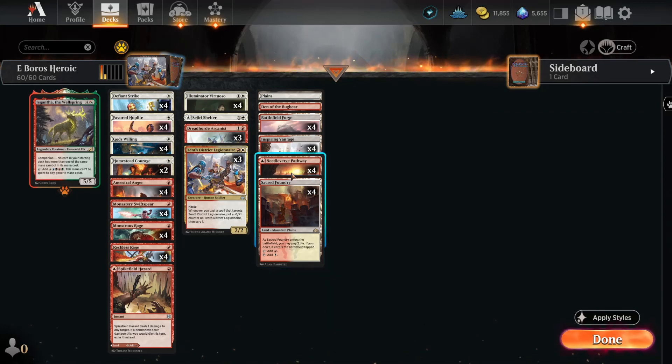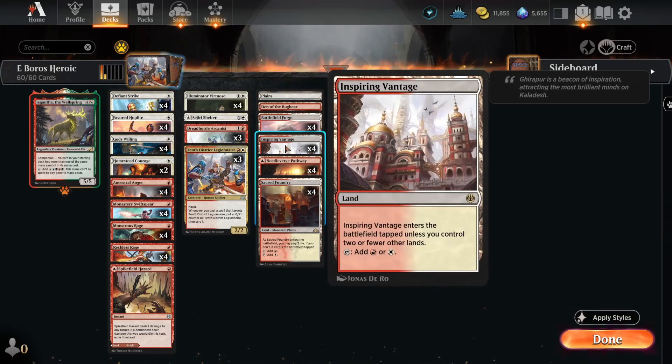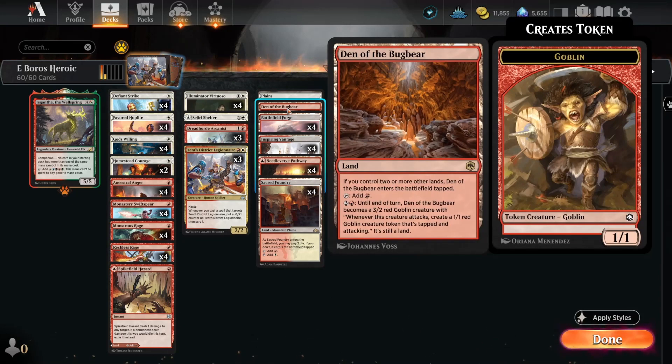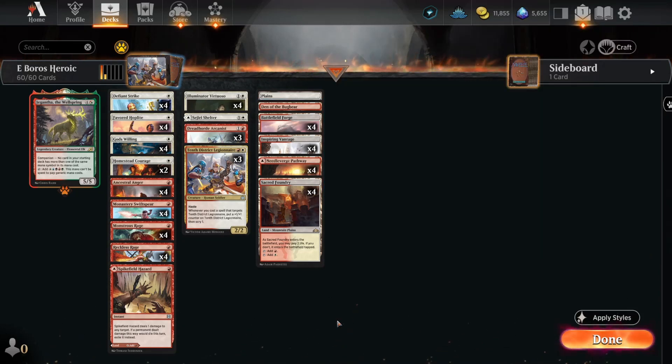Mana base: you can go as many Sacred Foundries, Needle Verge Pathways, Inspiring Vantages, and Battlefield Forges as you've got. Throw in a Den of the Bugbear, and Bob's your uncle.